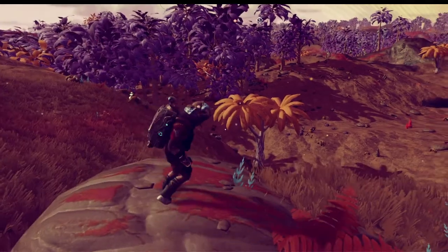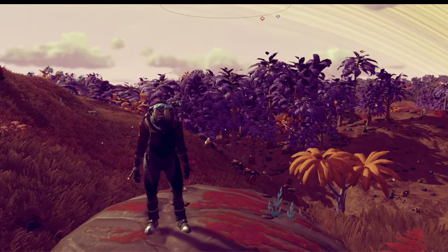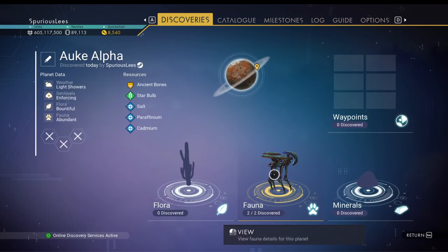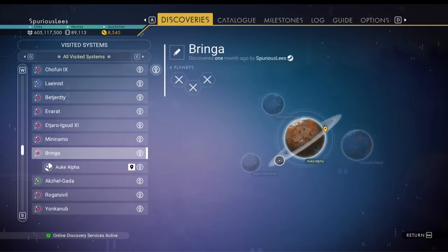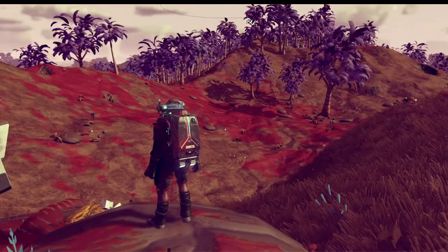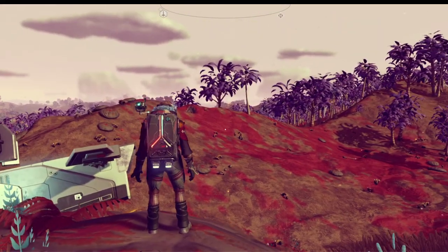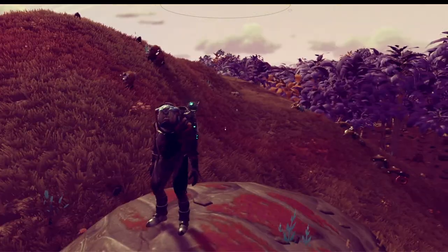I am definitely on a bit of a tangent. I remember back when I started looking for creatures, I went through my discoveries menu looking for robot creatures, and I had very very few creatures scanned. Despite having lots of systems visited, I've hardly landed on any planets or scanned any creatures. So really that's what today is about — a catch-up zoology mission. We're gonna do some exploring, scanning, seeing some sites and creatures, and getting some details.